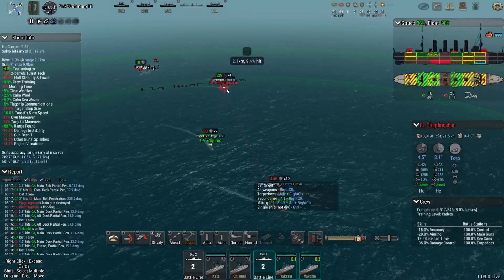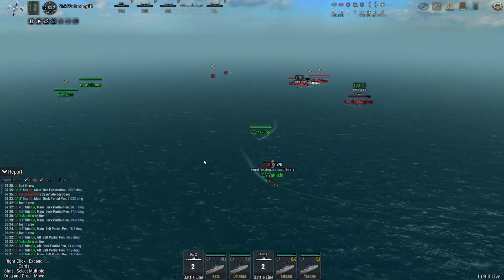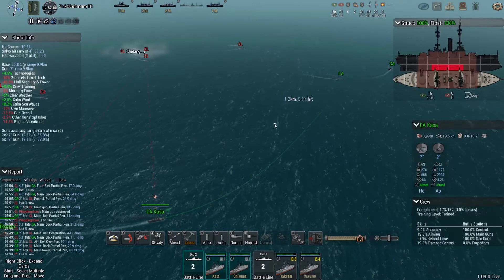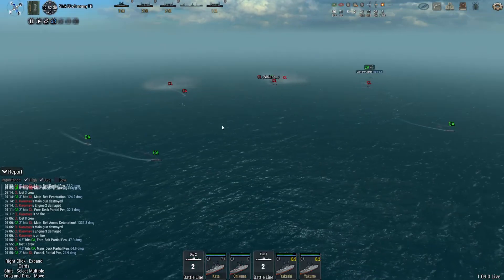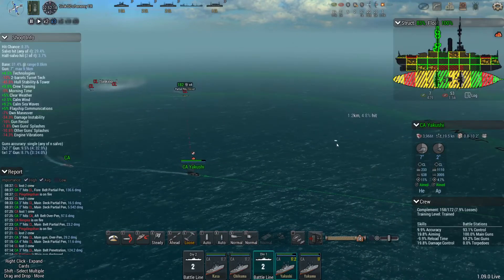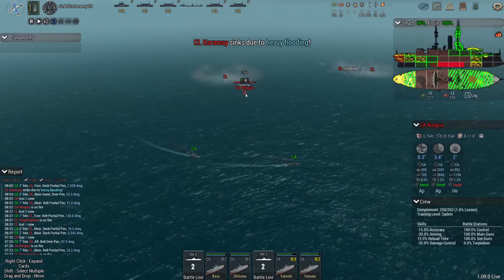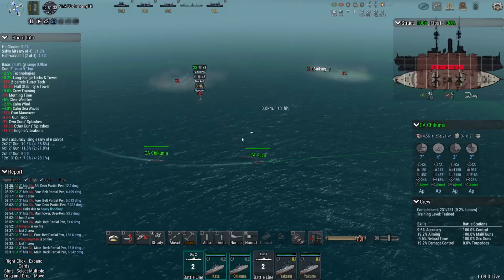Keep firing at her, thank you very much. We scored some flooding hits. We are taking a lot of damage though, let's be honest. Especially this first cruiser — I'm going to disengage her for a bit until the fires are under control. Ammo detonation, so let's swap to the next cruiser. This light cruiser is done for — I do not think she will survive the flooding. I don't have torpedoes, do I? No, I don't.